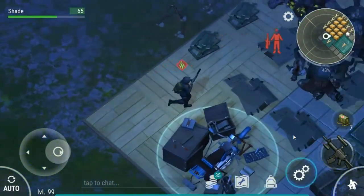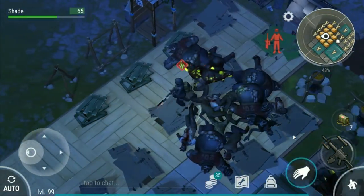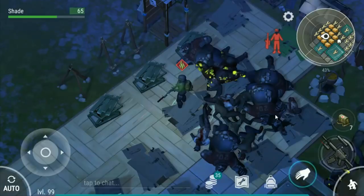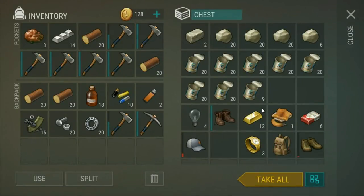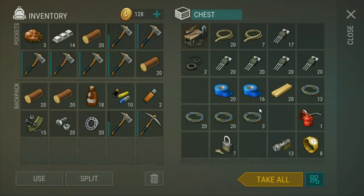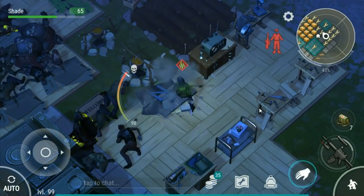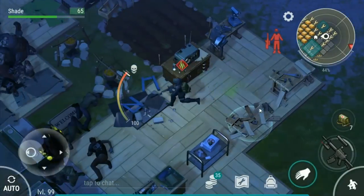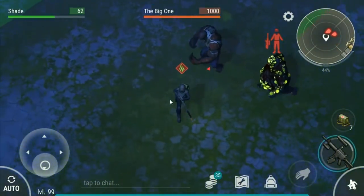I want to know where my circuits are. Has he logged out with them in his inventory? He must have done because they're not here anywhere. So we've actually taken everything from this base — opened everything at least. A little bit of wood always comes in handy. That's pretty much it. I want to just increase our raider skill — there we go, perfect. Thanks for watching everybody, I hope you've all enjoyed this video and I'll see you next time. Bye!